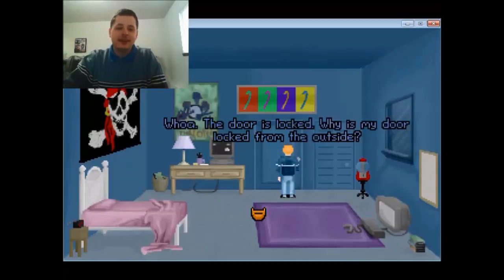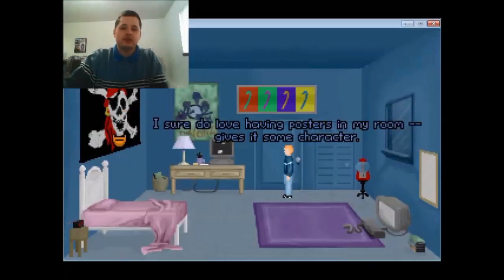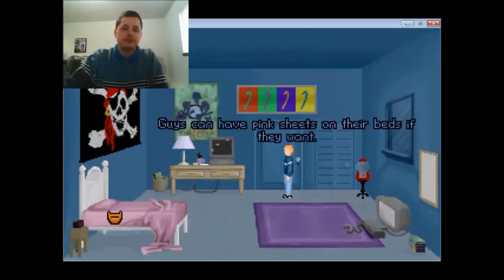This game could be awesome. So here's how you right-click to switch through these things so you can look at stuff and talk to stuff. I love having posters in my room. Guys can have pink sheets on their bed if they want.